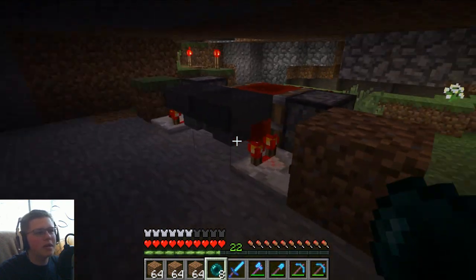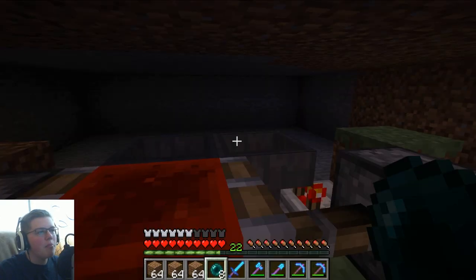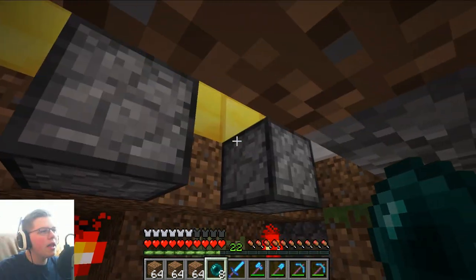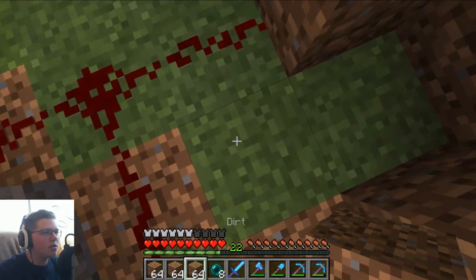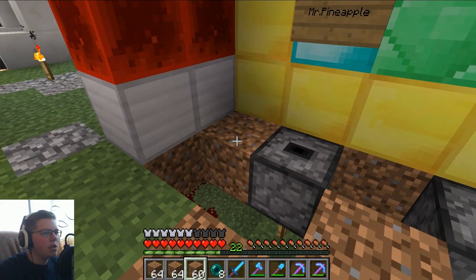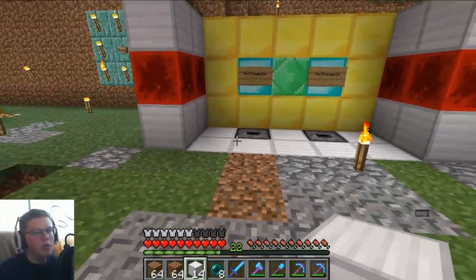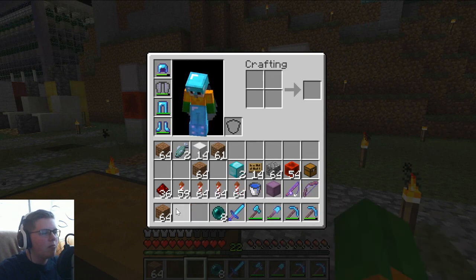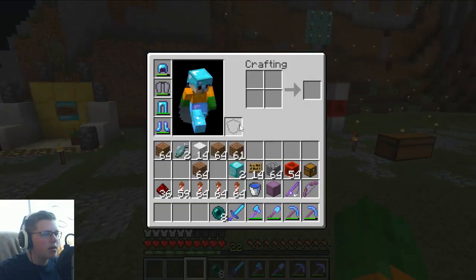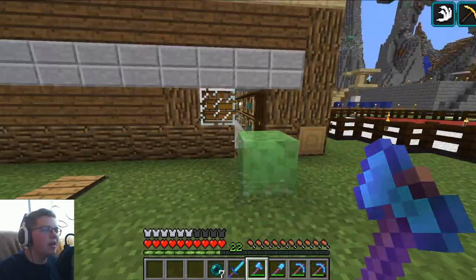I built the redstone clock — this is one of Etho's really old designs from like 2013, but it's still my favorite hopper clock. It does work. I put a very large timer on it — a couple minutes at least — because stuff despawns every five minutes I think. I hooked it up to these two hoppers. All we have to do now is place fish in both of these and about every five minutes they'll dispense. Bam — there are two fish. Every couple minutes this will dispense fish in memory of Mr. and Mrs. Pineapple.